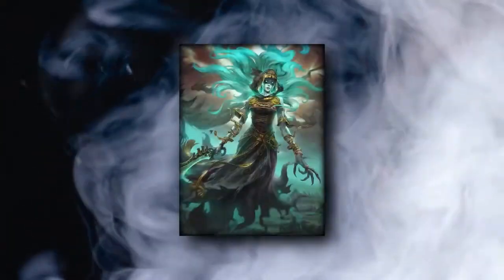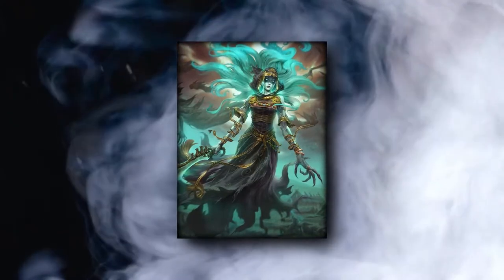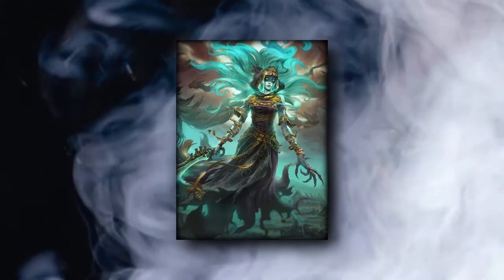Hey everyone, welcome to my guide for Kleena. Kleena is one of the most unique assassins in Smite, having the ability to use her ultimate two times, and she can enter walls like a Scooby Doo villain.